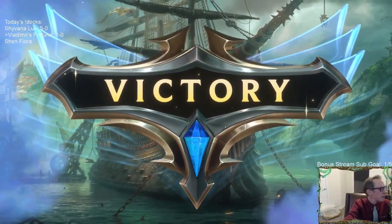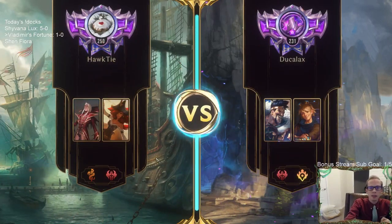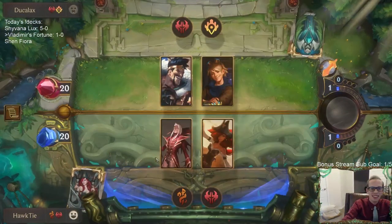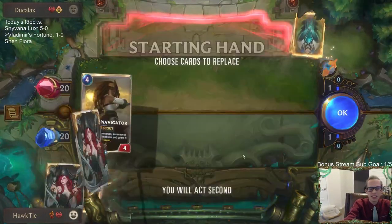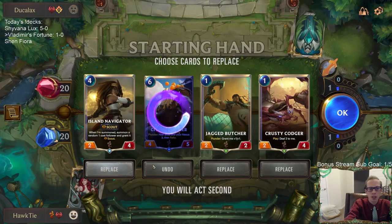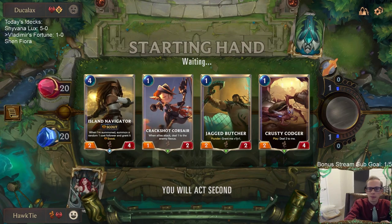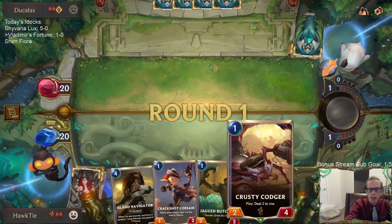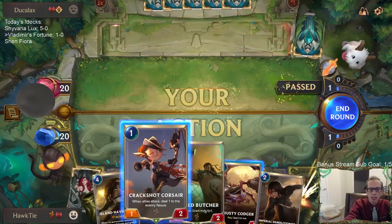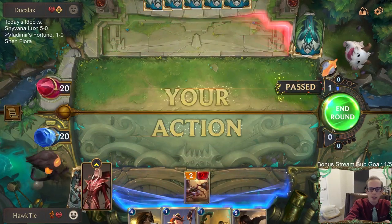That's why I'm the captain! Oh, Ezreal Draven - sorry, Draven Ezreal. Draven Ezreal is definitely a really good deck. Let's see - we're mulliganing that. I think we'll keep one-drop, one-drop, Island Navigator. Oh, another one-drop. We'll play - let's see, we're leading with Crusty Codger. The main thing is: do I play Crackshot Corsair before attacking or do I just simply attack for two?